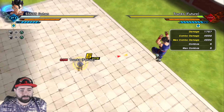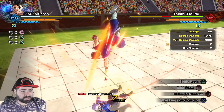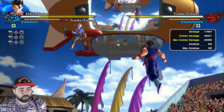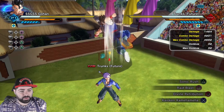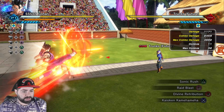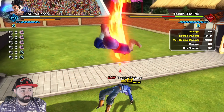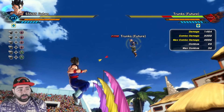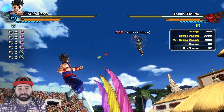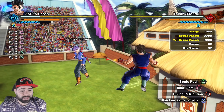Now let's compare that to a skill like Raid Blast. The damage varies depending on how high or low you are from the map — you're getting somewhere around 4,201 damage. But with this variation, the one you use more off of knockaways and knockdowns, you're getting 3,382. So clearly Sonic Rush is by far doing more damage than Raid Blast, which is considered to be a very good strike skill in this game.